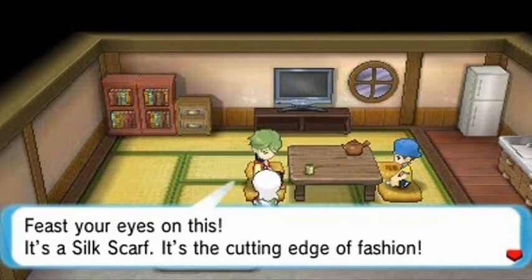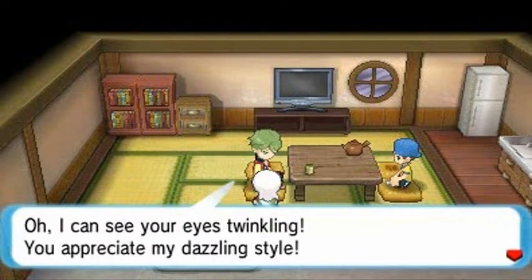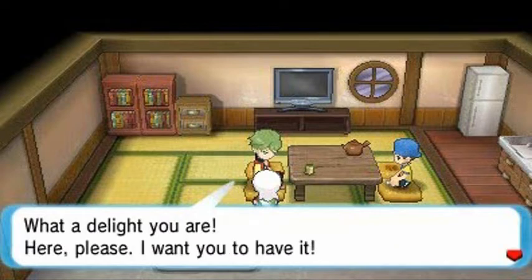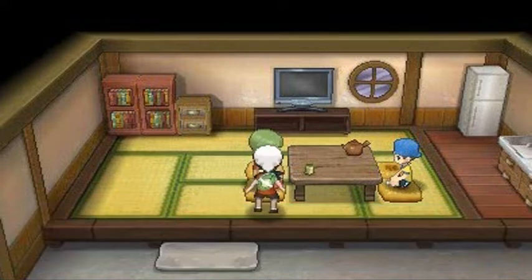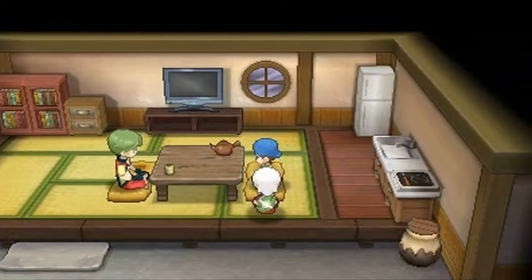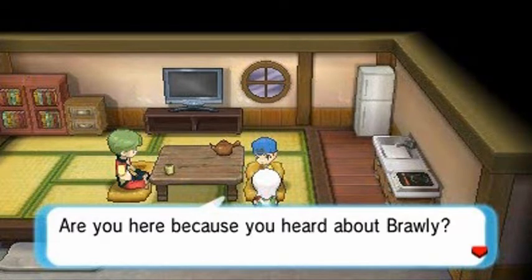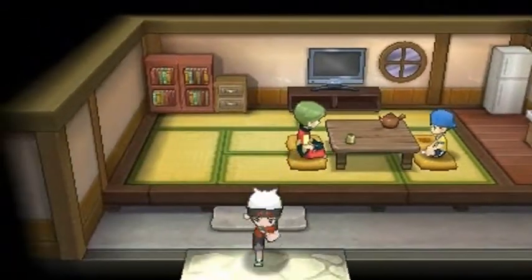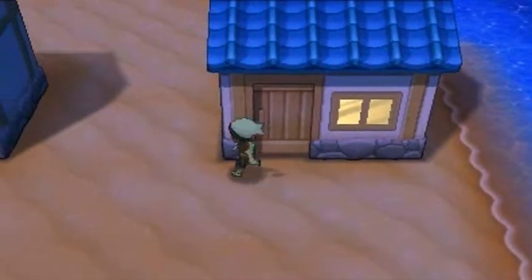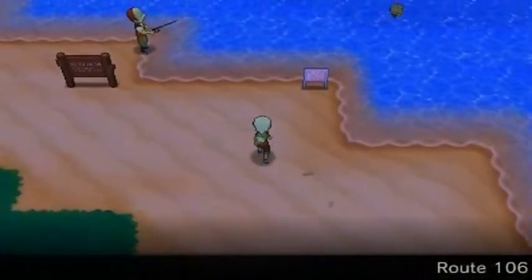A man says: 'Feast your eyes on this — it's a Silk Scarf, the cutting edge of fashion. I can see your eyes are twinkling — please, I want you to have it.' And here we have a Silk Scarf, which powers up Normal-type Pokémon. Another NPC asks if we came because of Brawly — apparently everybody idolizes him. I idolize Brawly from Dragon Ball Z though.